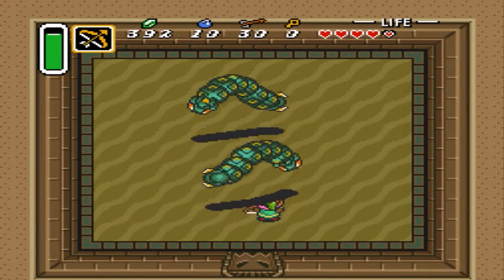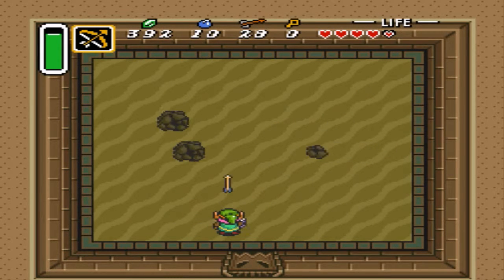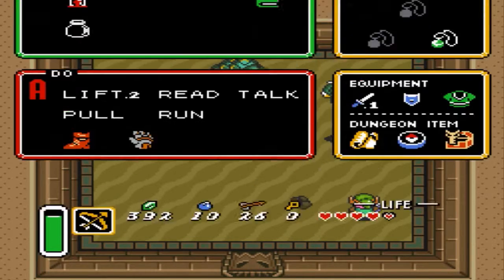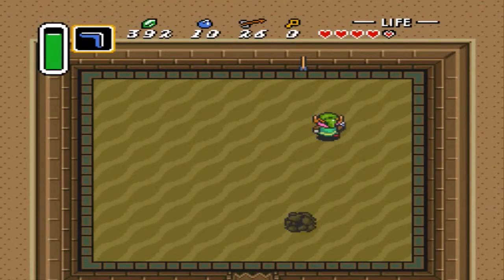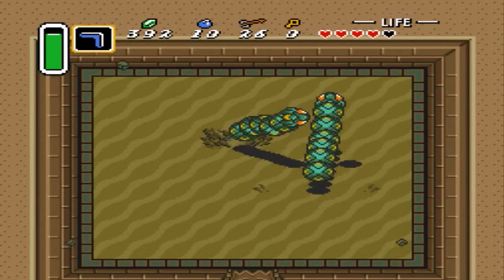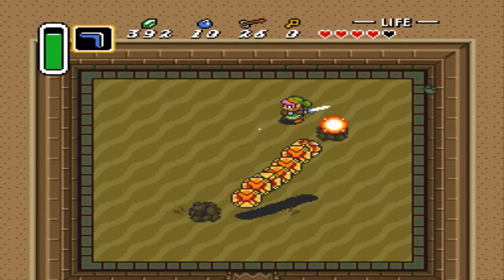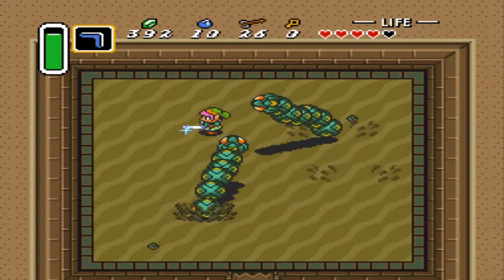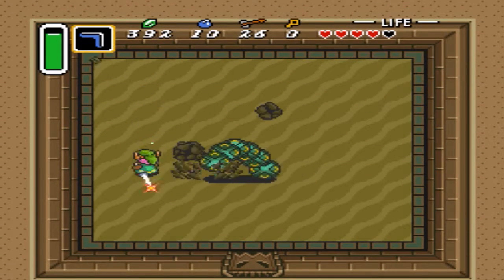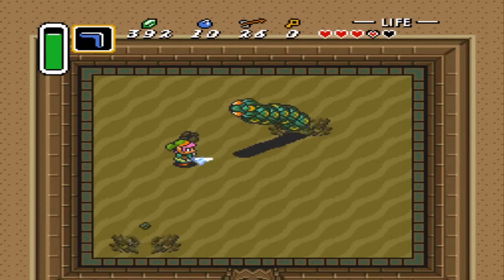So what you have to do is hit him in the head. I'm not doing a good job. Let's try the boomerang - I don't think the boomerang is going to work. Got two. So the whole thing is you just have to hit him in the face. They burrow out and they go back. This is kind of a classic boss structure.